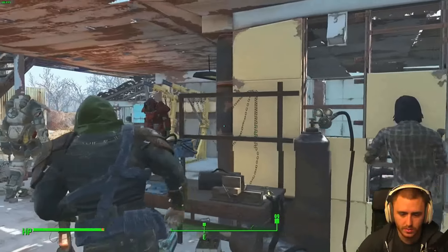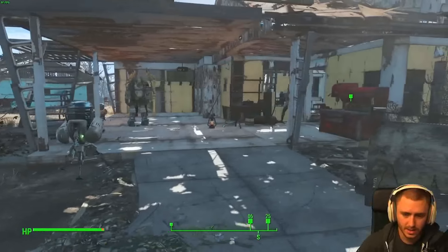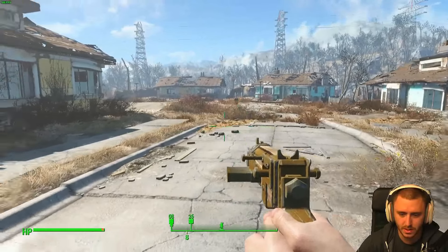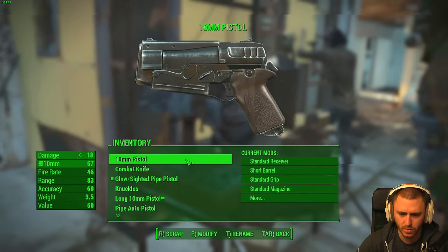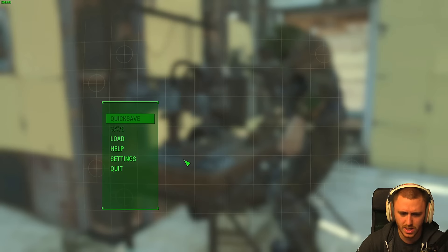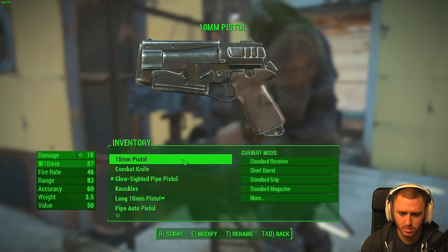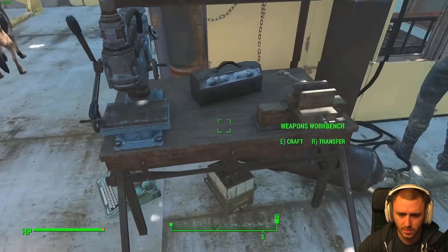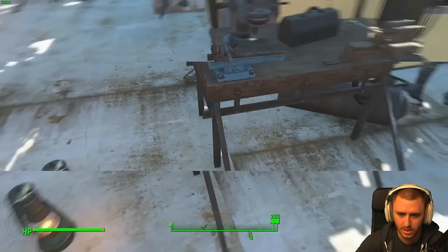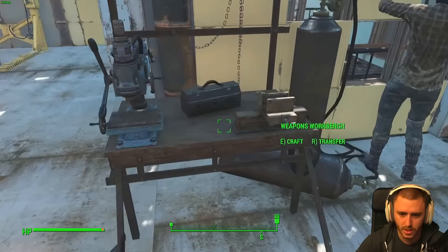Vault-Tec lunchboxes — I can sell these for lots of money, lots of caps. The settlement still wants us to build more crops but we don't have the necessary supplies unfortunately. Can I upgrade this pistol? Wait — there's a makeshift battery I didn't even know was there. Transfer — store junk. That'll come in handy.